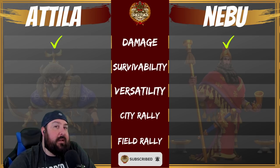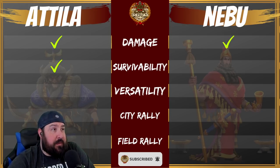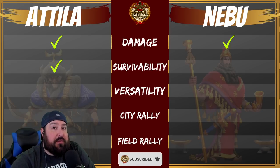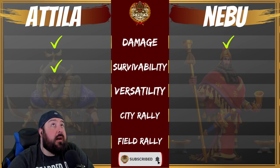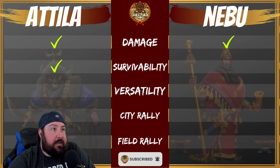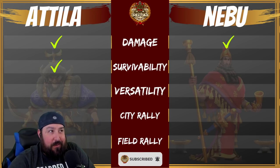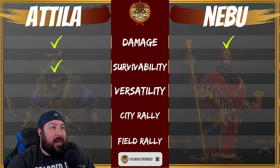Survivability — I'm going to give the checkmark to Attila. He is still hard to swarm. Nebuchadnezzar, while he does have extra defense and good AoE damage, is still a skill-based commander. The normal slash counterattack damage that Attila pumps out to his target and to any other target hitting him is insane. If you're swarming without maximum Heroic Anthem buffs against somebody who has max Heroic Anthem buffs, you will instantly zero about a million of your troops. Survivability goes to Attila.